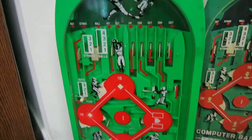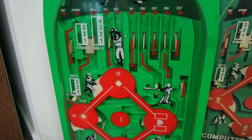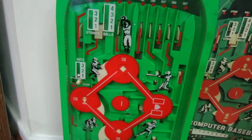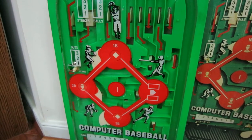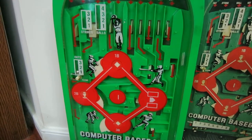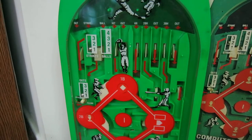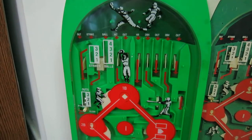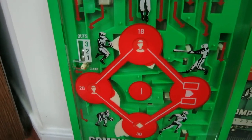Here we'll start. One out. Double — the guy shows up on second base. Strike. Two outs. Hit — on first and second.